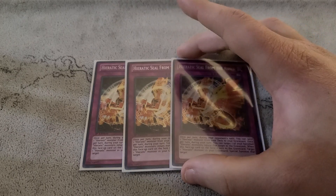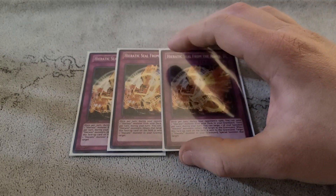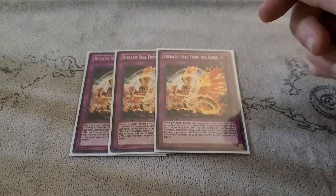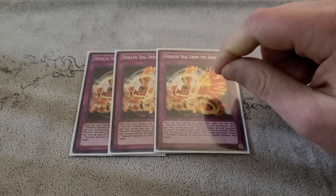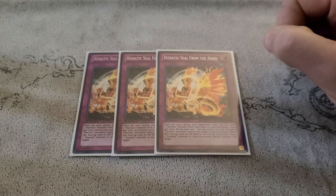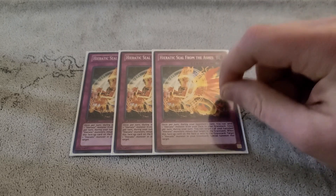On to the trap lineup. It's really cool that he played 3 Heratic Seal from the Ashes. This card was pretty overlooked. On your opponent's turn it's Foolish Burial, and on your turn it allows you to return a banished Heratic. So it only costs one to banish your dragon — you banish two to summon a Dragon Ruler and then put one back, so your dragon count is significantly higher. And when it's destroyed — it doesn't matter how — it summons a Heratic from your Graveyard. So you can Scrap Dragon it, you can Wingbeat and destroy your own. It's a great Scrap Dragon target. This card is nuts — you can flip it on your opponent's turn and start sending dragons to get your Graveyard loaded up for Dragon Ruler plays. Not a lot of lists played this card, but I really like it.